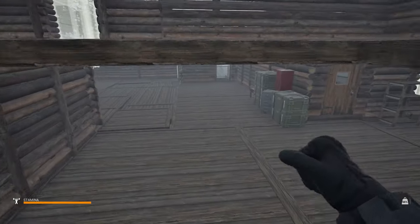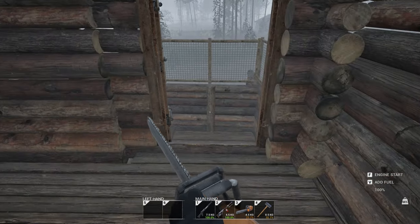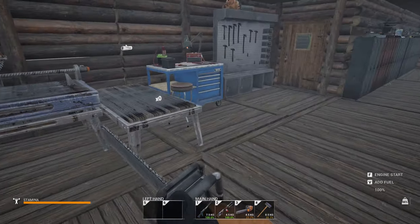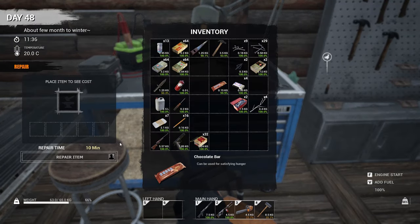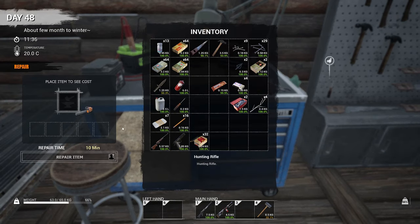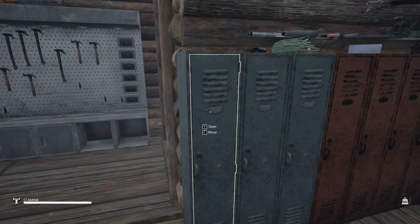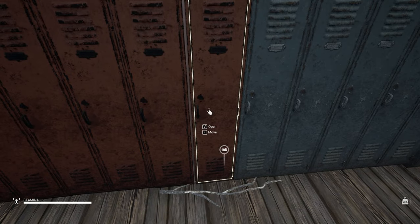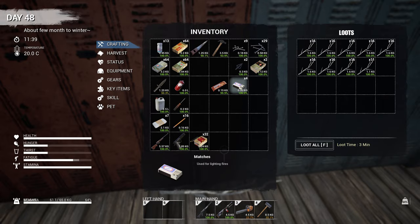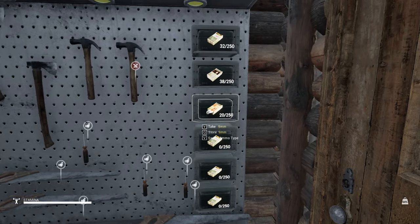What's my chainsaw looking like? 22% — I need to repair this. To fix it we need one component, ten nails, and a chainsaw blade. We got all that stuff, not a big deal. Let's get this other stuff out of my inventory for now — we'll put it back later. Let's get those sticks out. This ammo container still has my ammo in it so I didn't lose any. I've got revolver ammo — let's put those in there.